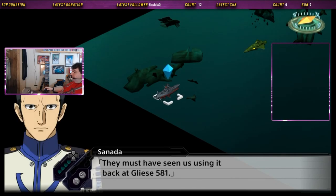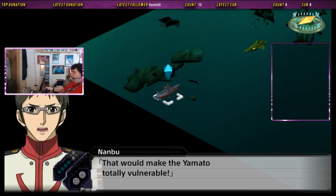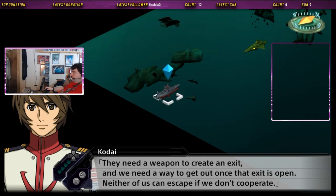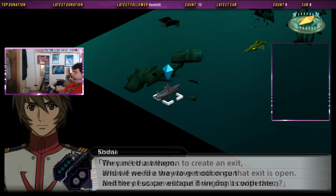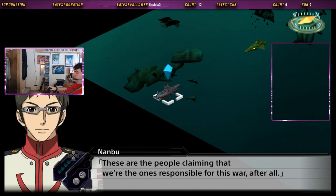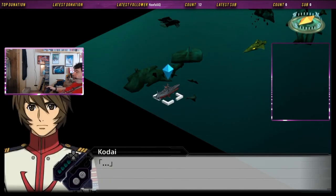They must have seen us using it back at Gliese 581. But firing the wave motion gun would deplete most of our remaining energy — that would make the Yamato totally vulnerable. Ancient Dietz said that the Gambling ship will tow the Yamato to safety. They need the weapon to make a great exit, and we need a way to get out once that exit is open. Neither of us can escape if we don't cooperate. We can't trust them — what if we fire the wave motion gun and they escape without bringing us with them? They are the ones claiming that we're responsible for this war, after all.